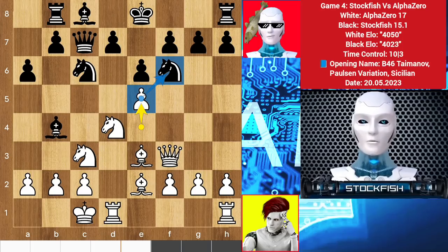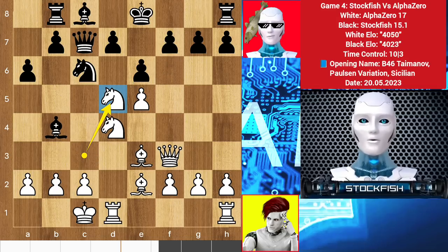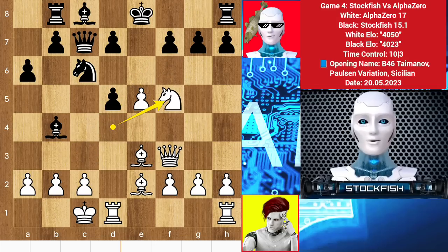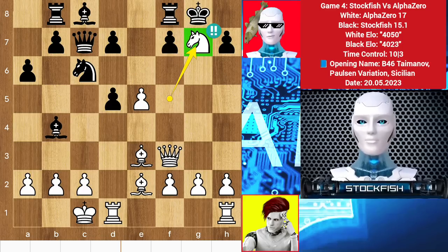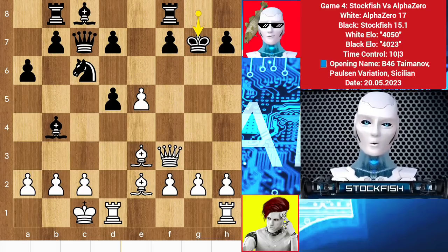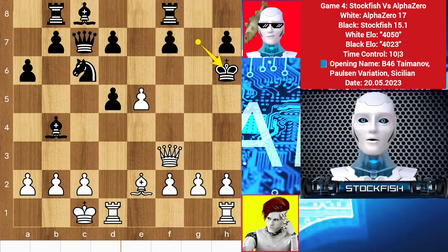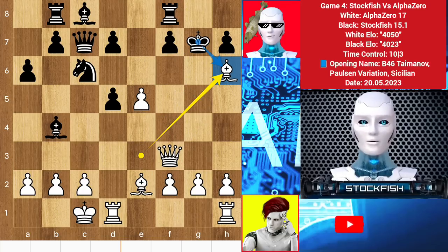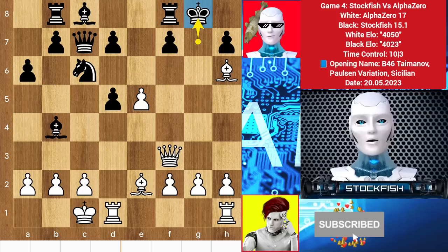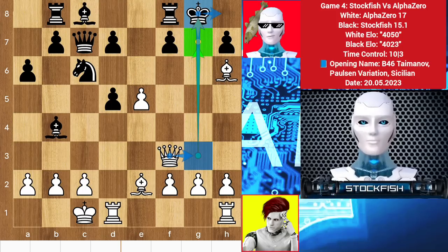If you try to save the knight with knight d5, then knight takes d5 will come. Pawn takes d5, knight f5 to target the g7 pawn. So if you castle kingside, AlphaZero will sacrifice the knight on g7. After king takes g7 there is another sacrifice: bishop h6. If you take the bishop, then queen f6 will face you with checkmate. So if you play king g8, then queen g3 check — checkmate is unstoppable. That means your king is trapped.